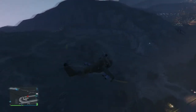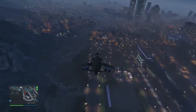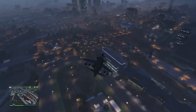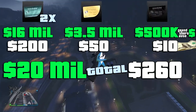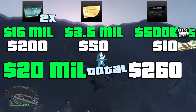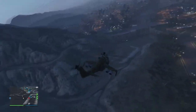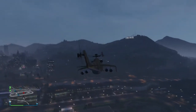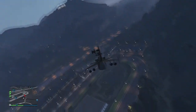The six vehicles that came with Ill-Gotten Gains Part 1, ranked. The big thing we're going to go on is money — dollar signs. This is probably one of the most expensive DLCs that has come out for Grand Theft Auto Online. 20 million dollars in GTA currency is what it would cost for all six vehicles, which equates to $260 US in shark cards. Ill-Gotten Gains Part 2 will probably have some expensive rides as well.